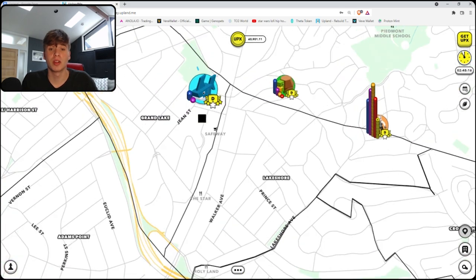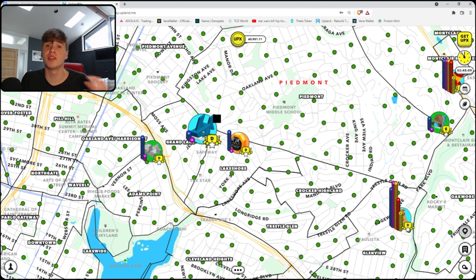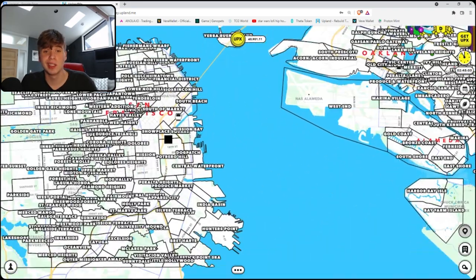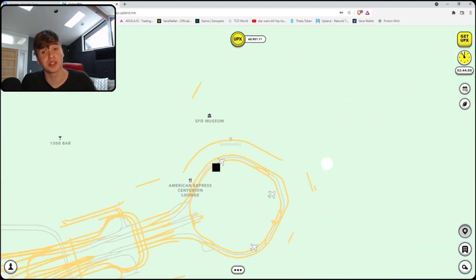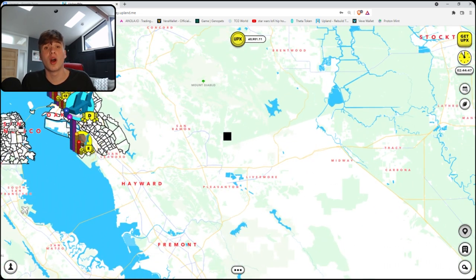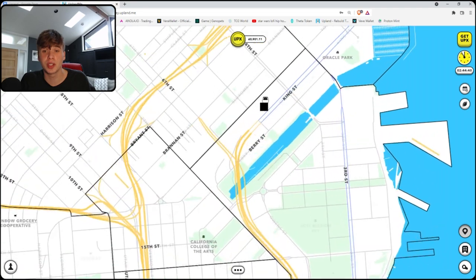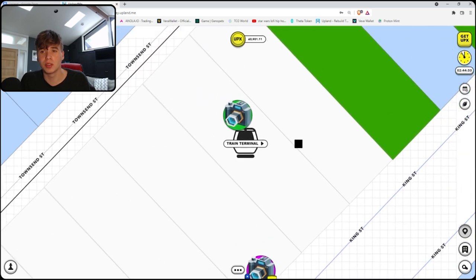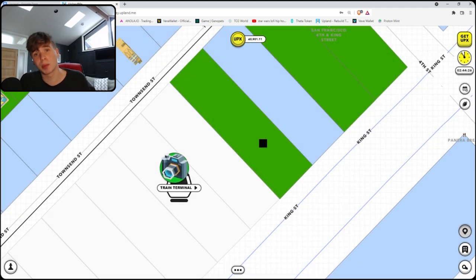Your in-game avatar is called the block explorer — this little shark is mine. Right now I'm in Oakland, but let's say I wanted to go to New York to buy some unminted property or there's an event going on. I would hop on the train in Oakland, go over to San Francisco, then go to the air terminal and catch a flight all the way to JFK, and from JFK travel to wherever the event is. All of these transactions cost UPX, and you can actually be the owner of these terminals. Some are being sold for ludicrous prices — some of the cheaper ones are around $15,000 — but these are basically nodes for Upland.